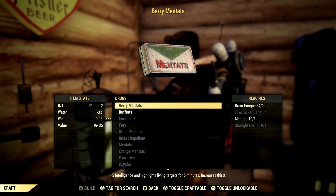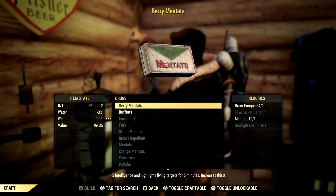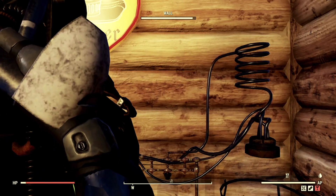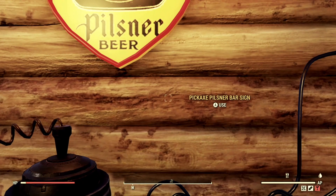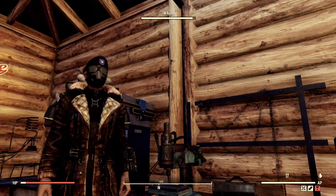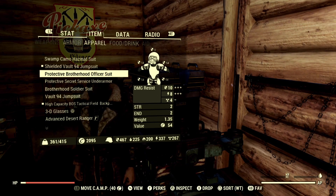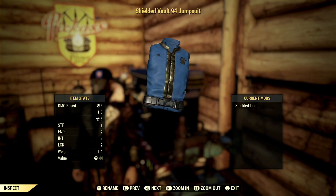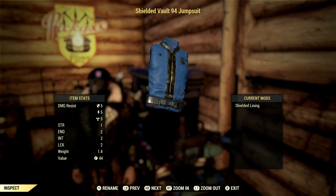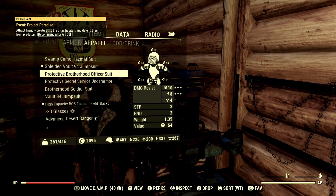If you're going for XP runs, stack up on all of this and then go run, or save up until double XP events and really go out. Also, you can join a team — joining a team boosts experience — but I'm a solo player so this is all for solo. One more thing I have that helps with intelligence is a vault jumpsuit with shielding lightning on it, which also gives me two intelligence. So those are all the things you're going to need.